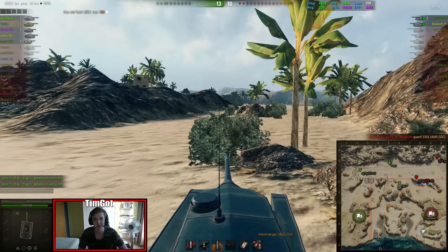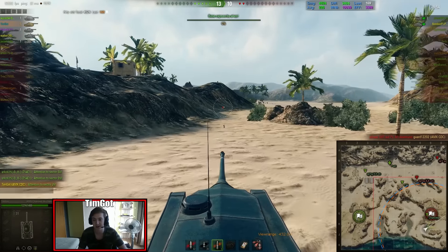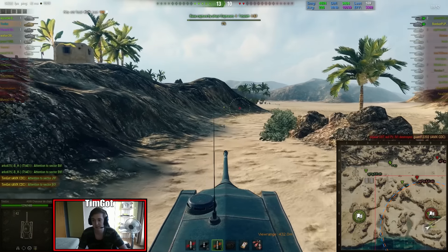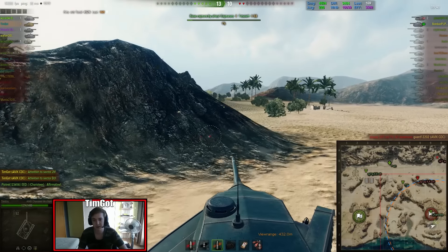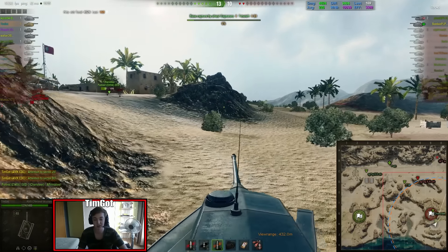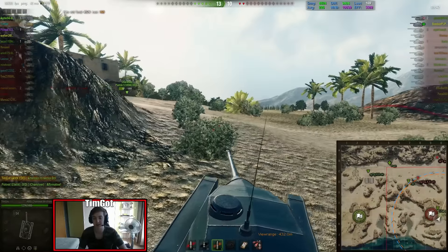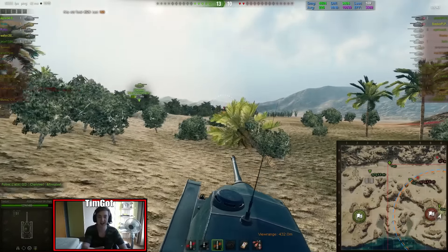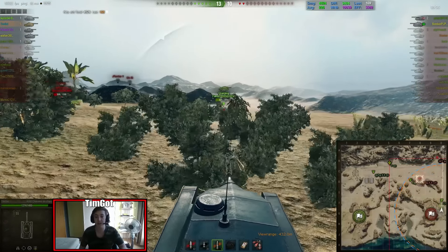This game is pretty much over — 4.5k damage. Only a Waffle Träger auf Panzer IV and a Jagdtiger 88 left, both on the left side of the map on the BC line, and I'm heading there. This tank can actually reach 50 to 60 km/h really fast, surprisingly. A tank that doesn't have armor needs to have something else, so having speed is also good.